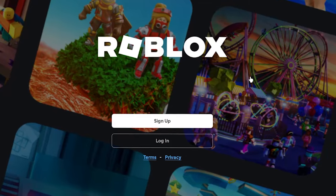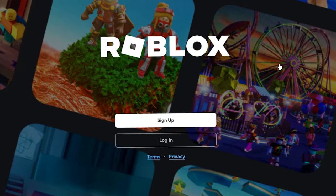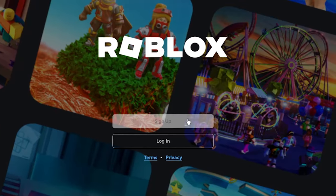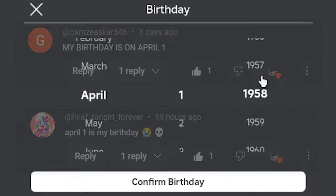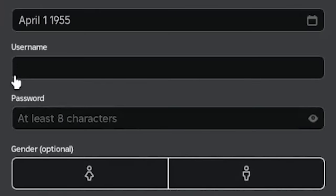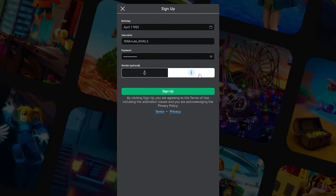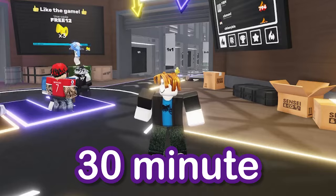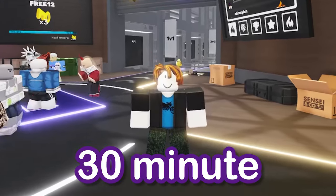We're here on the Roblox homepage, and the first thing we must do is create our account and then go into Rivals. Let's start by signing up and selecting our date of birth — April 1st, as always. That's just my classic. For my username, it's going to be 30minute underscore Rivals. I think it's a pretty good name. We're going to sign up, and now we're here in the lobby, starting the 30-minute timer.